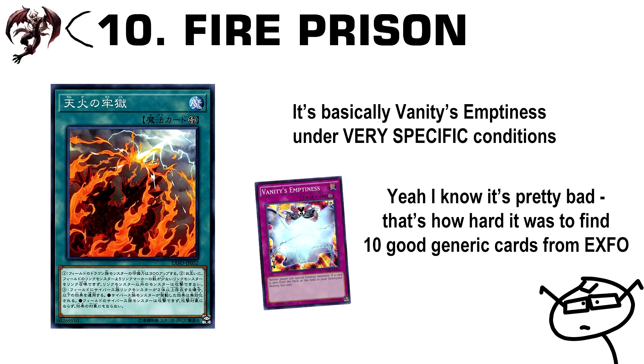Number 10: Fire Prison. There are quite a few conditions to fulfill in order for this card to be good, but basically it's a field spell that says neither player can special summon monsters with a link rating lower than the link rating of a monster on the field. So you can make a giant link monster, activate this, and it's kind of like Vanity's Emptiness. The conditions would be playing in a format with exclusively link monsters, and the deck would need a field spell. Like siding Necro Valley after going off and setting up a board — this would be the equivalent. It could be a thing one day.